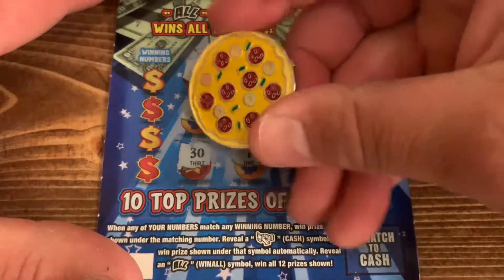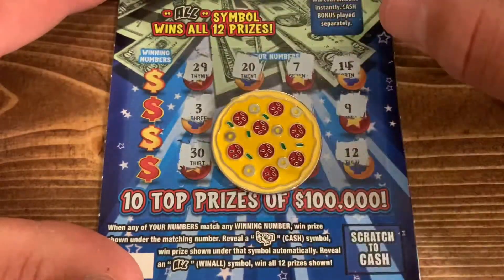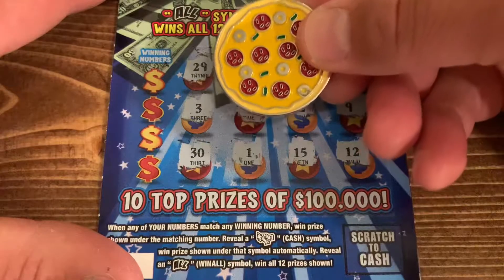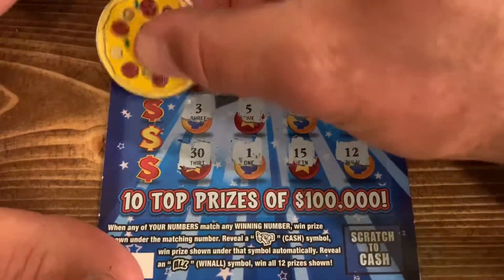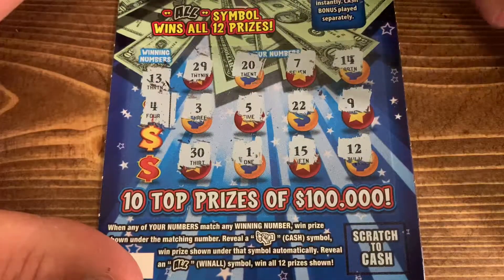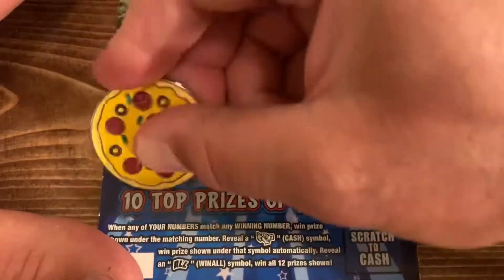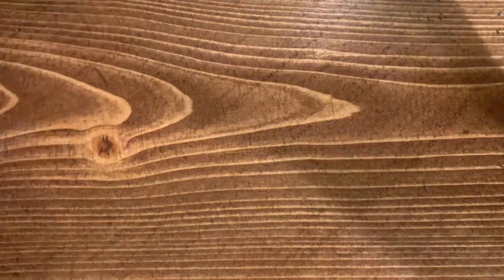Check out this little scratcher I got — it's not really a scratcher, more like some sort of challenge. But it's pizza, and everybody likes pizza. Numbers: 13 — nope, one off. We've got a 12, number 4, two one-offs, number 10, and 19 — no 19. So far, zero for two.